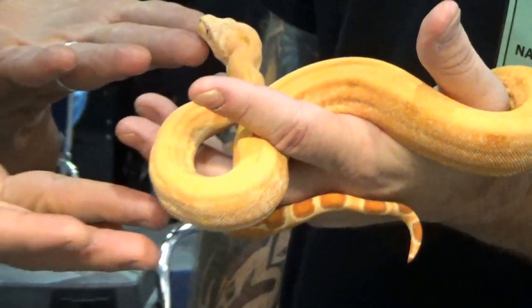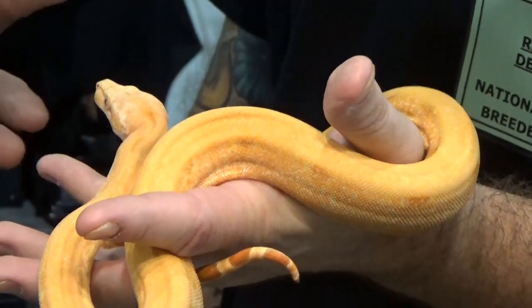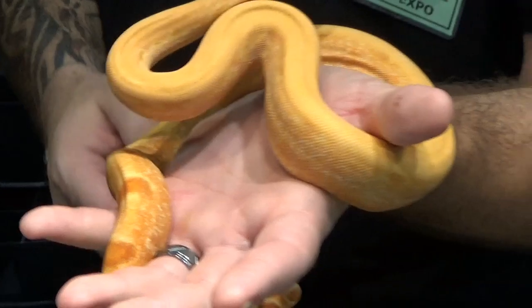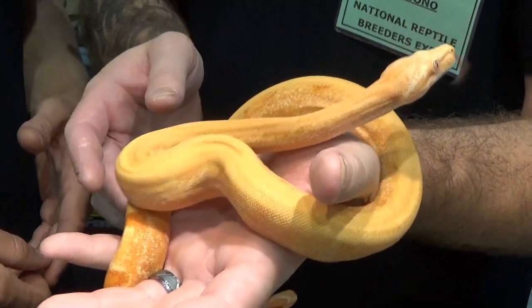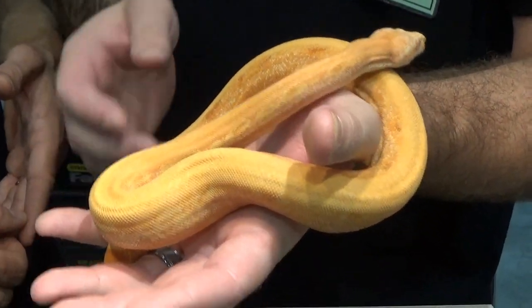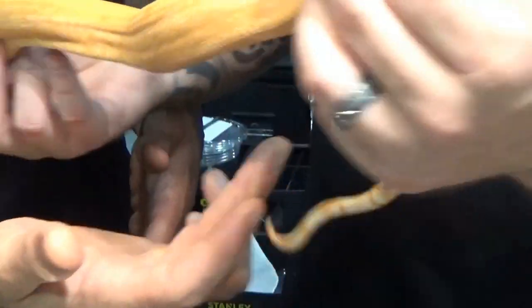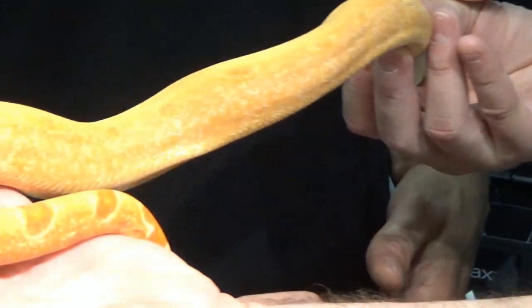Explain to me what this boa is and what this morph is, because this is something new that I don't think a lot of people have seen. Maybe you can move it into the light here so we can see that. This is the actual super form of the Kraken. The reason I named it the Kraken is because they look like octopus tentacles. Do you see the red dots going down the side? That is pretty cool.